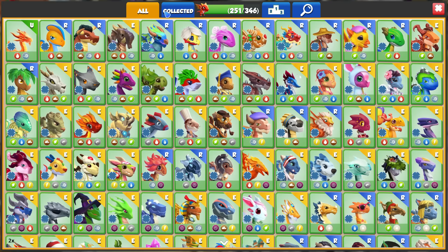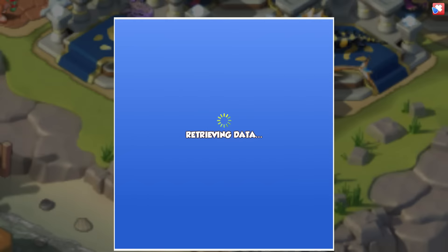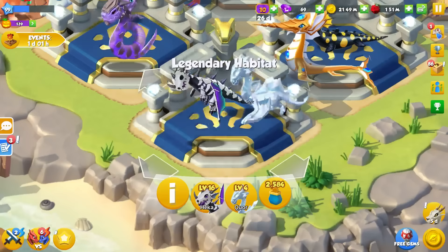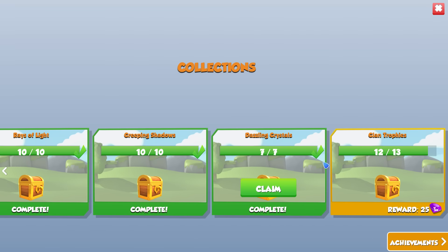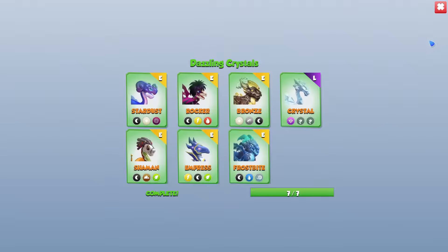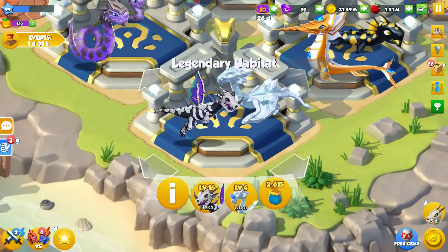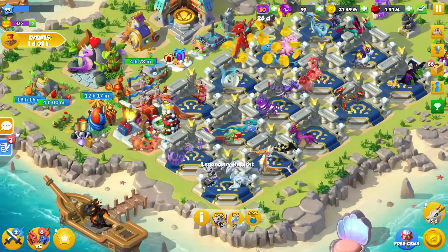Since we do have him now, if we go to our collection — I always forget where to find it these days — there we go, it is in the Dazzling Crystal section. It says congratulations for collecting all the dragons required. Thank you very much game! I appreciate some extra gems at this point especially during the event. It looks so cool just being with the rest of the legendaries now.